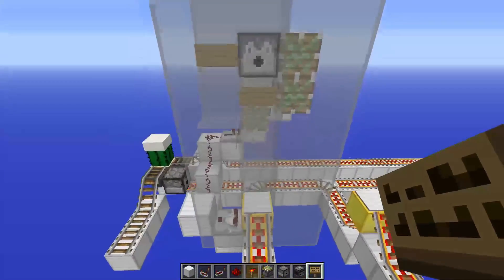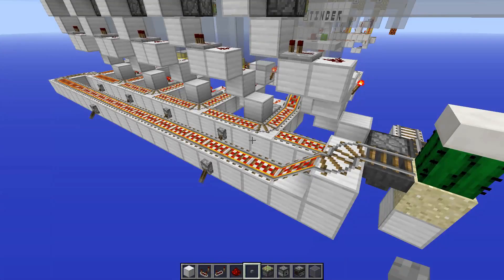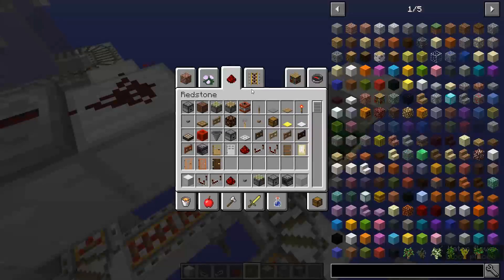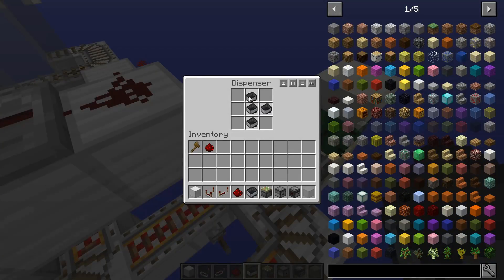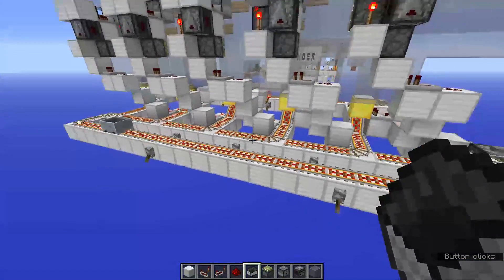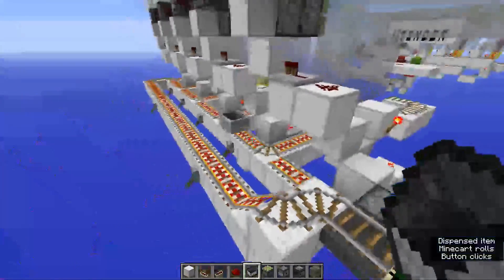Repeat that on all of the layers. If you have done everything correctly, power this dispenser and put a minecart inside - fill it in. The minecart should go and loop around. If you don't have any villagers in, it's gonna get broken on the cactus and put back in the dispenser again.